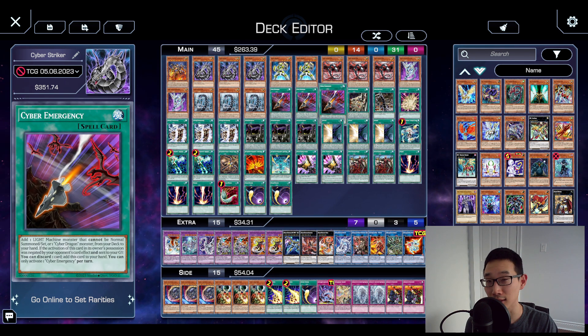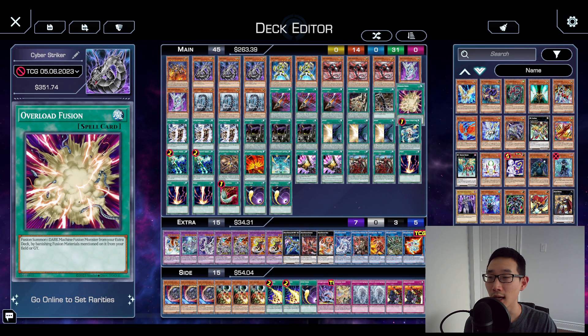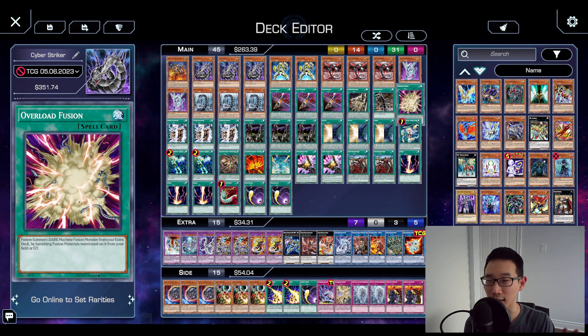Cyber Dragon spells: three Emergency Cyber, also very standard. One Repair Plant, one Rough System, and one Overload Fusion.